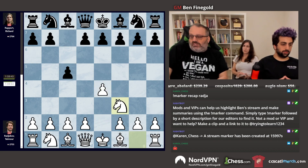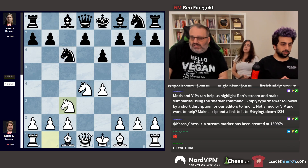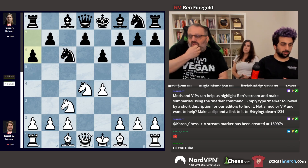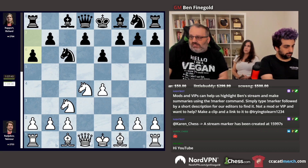They played another Sicilian — that's what Rapport's doing this tournament. He's playing E6, Knight C6, and A6. The other players, for the most part, are playing Berlins as black, but Rapport's playing the Sicilian.